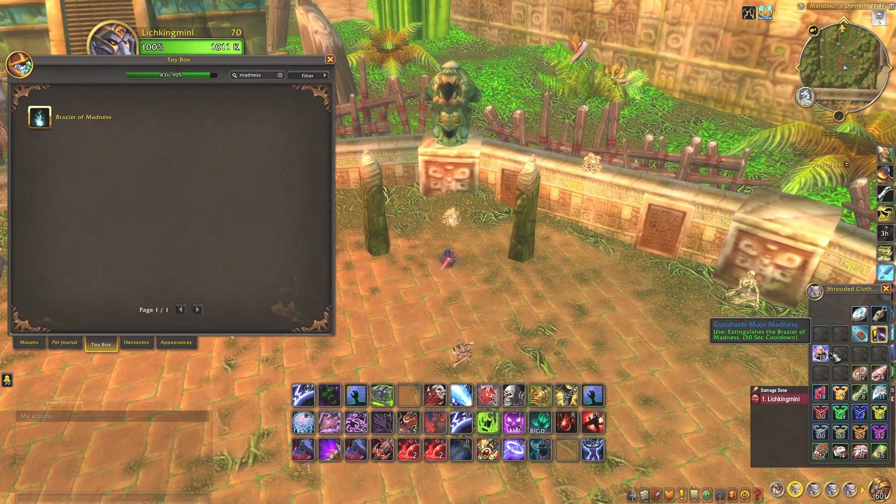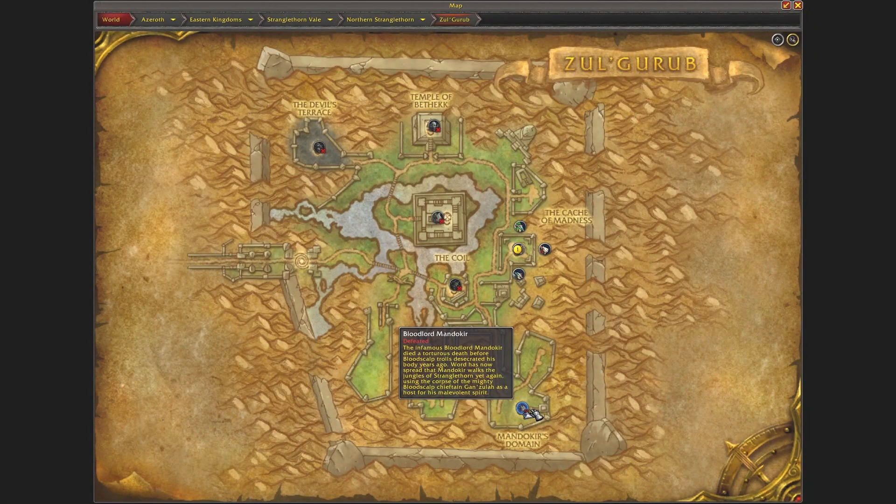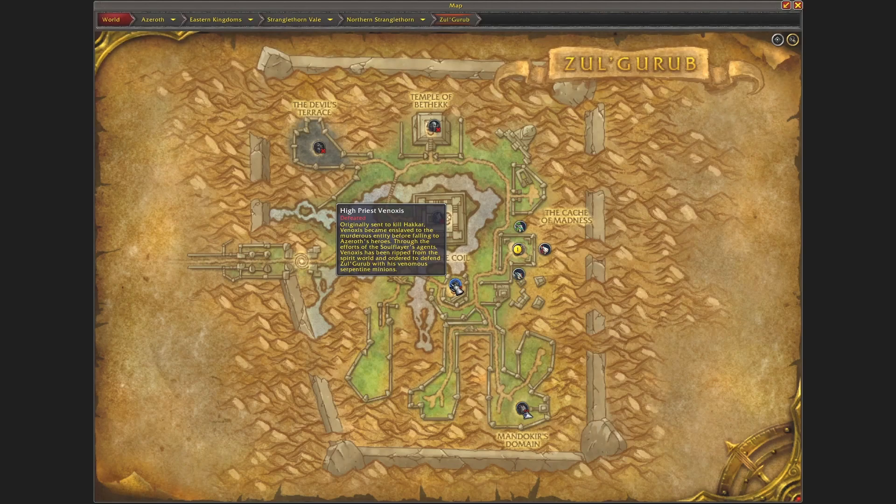Once you have gotten the toy, you need to collect Gurubashi Mojo Madness and also items called Obijus. These chests require a different amount of each to open. Currently I am located right here at Bloodlord Mandakir, and there is also one of these bone piles over at High Priestess Venoxis.